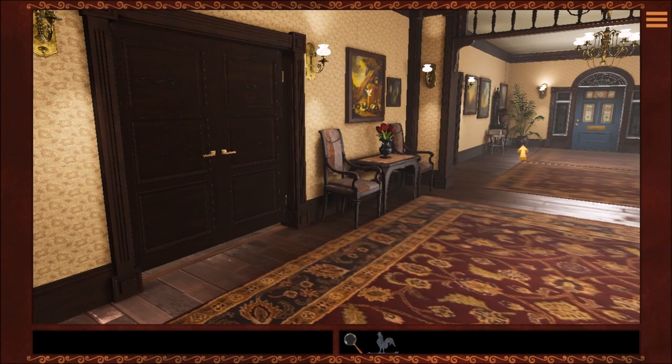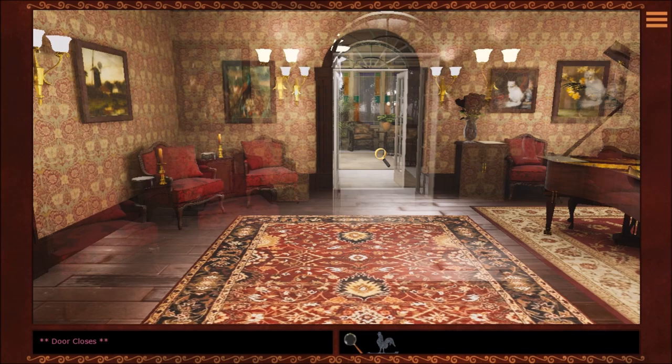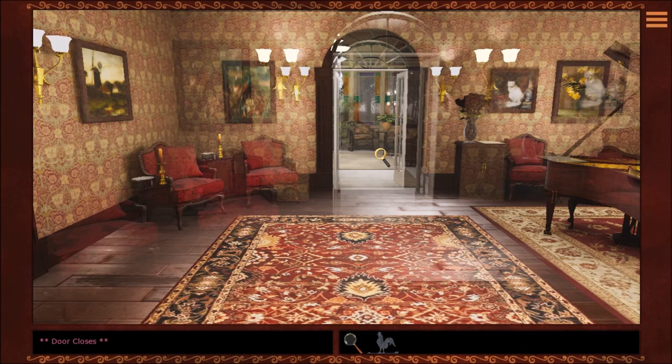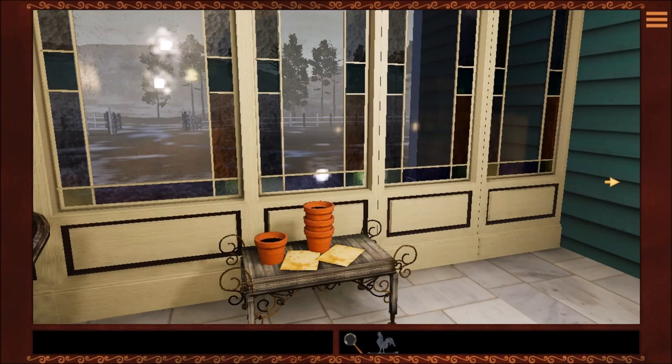It looks like we have finally explored that area — it was just a random dining room. So let's see if the gardener is here today, or if Captain Jack the handyman is here. I feel like the gardener would be in the gardener area — just a guess on my part. He's not here. Incorrect guess.